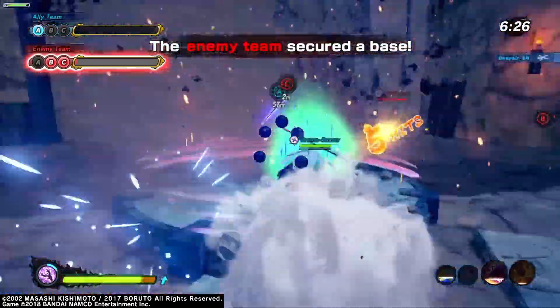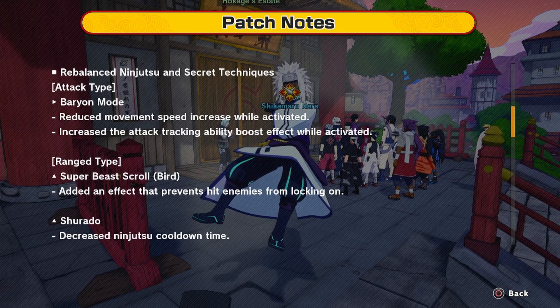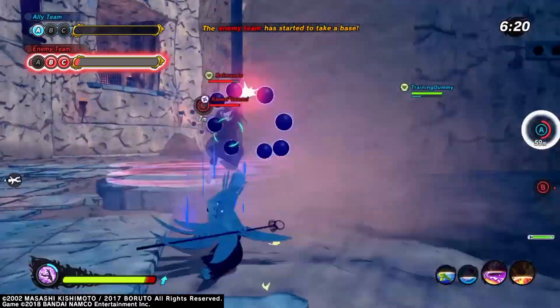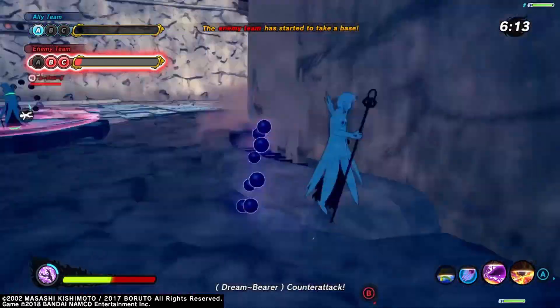So first, attack type. Varian mode got a rebalance. It reduces the movement speed increase while activated and it increases the attack tracking ability boost effect while activated. So this isn't just a rebalance, not a buff or nerf. That's all attack types got — they didn't really touch anything else, they didn't buff anything, they didn't nerf anything.